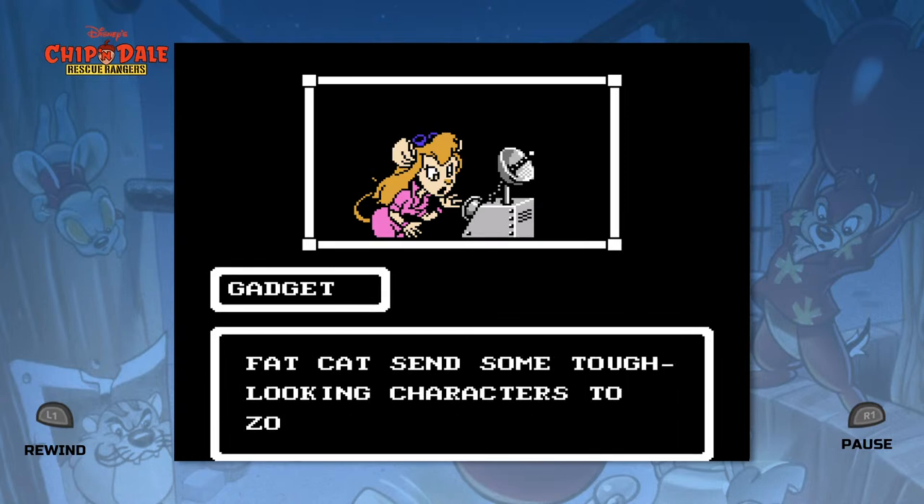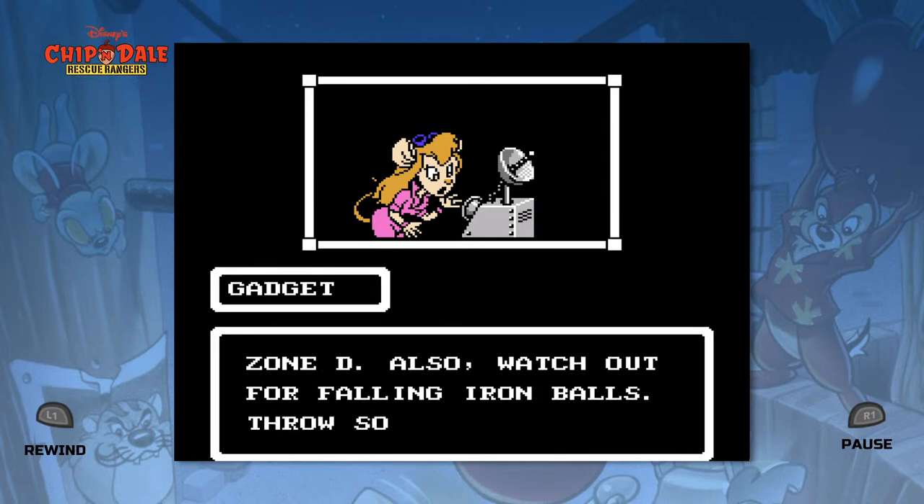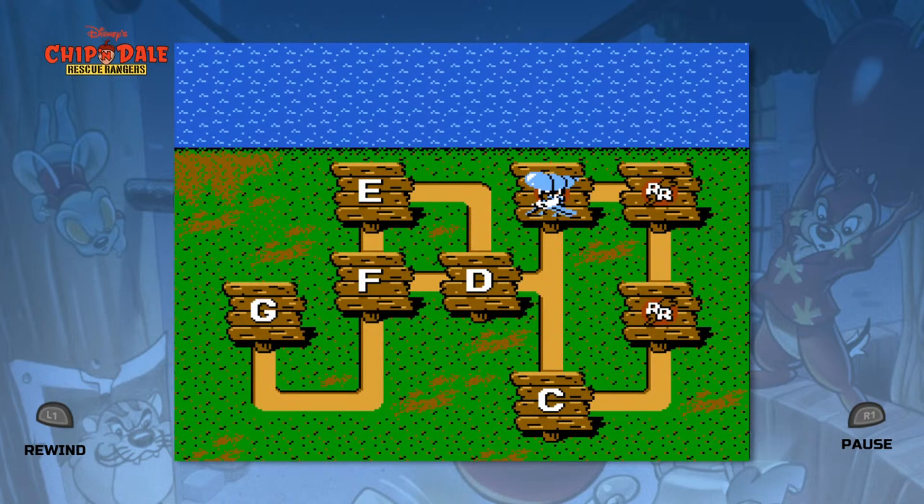I just saw Fat Cat send some tough-looking characters to Zone D. Also, watch out for falling iron balls — throw something at the switches to stop them. All right, so we can go straight on to Zone D, but this is going to be a full playthrough, so we're going to do Zone C in the next part.